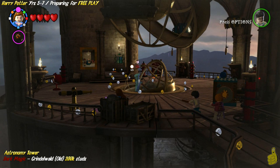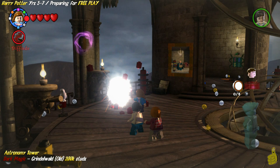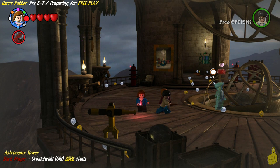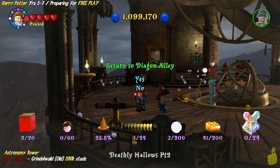Check it out — we are now up in the Astronomy Tower. You guys probably remember this from some of the story bits or the movie where some crazy things happened up here. We're going to go ahead and use Defendo on this globe on the left — I should have said Defendo. But anyhow, we've got Grindelwald Old, who is now available for purchase. We see we have to go to Madam Malkin's robe place, but we're going to do that a quick way.